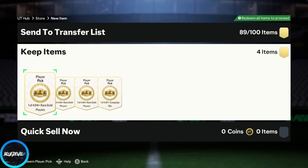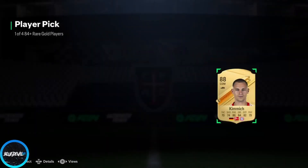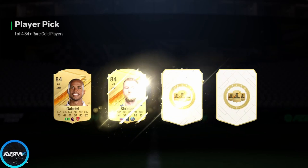Alright boys, so we got our weekend league rewards today. We're going to open these and then dump into the 84x7s and Cantina, and possibly craft another icon player pick so we can get screwed again. But you know, it's fine — it's for the content.